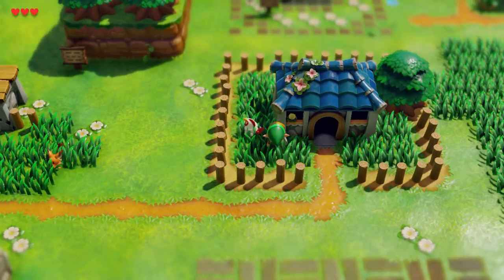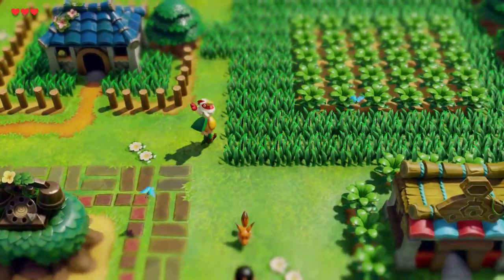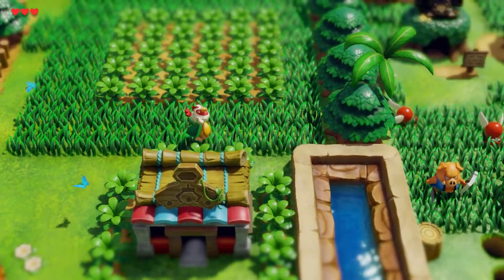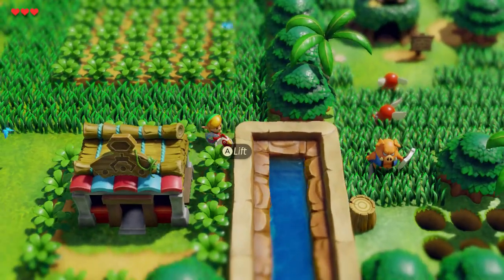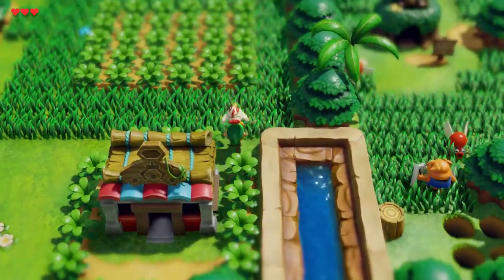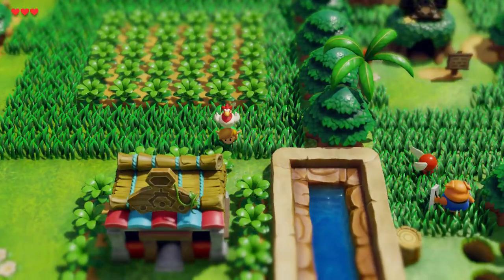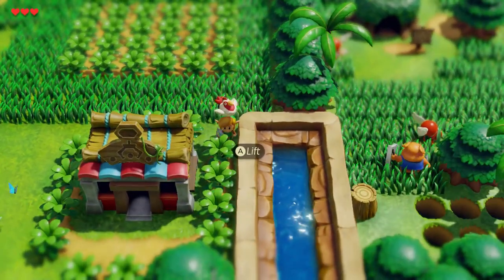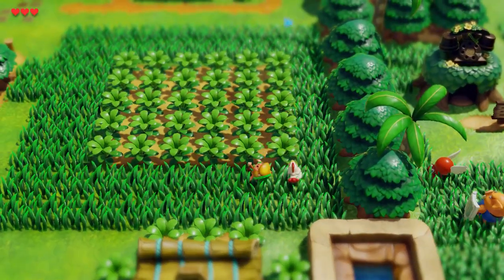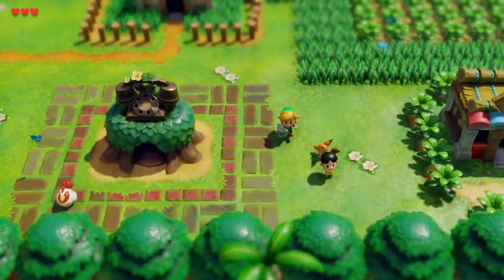Mabe Village. Little chicken. What happens if I throw it in the water? You can't throw it in the water - it went really far this time so it looks like that's blocked. Just look at this art style, it's so gorgeous.